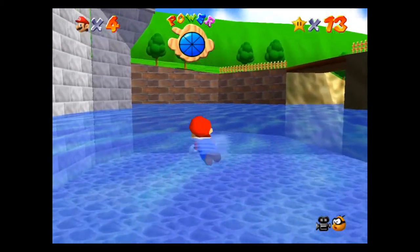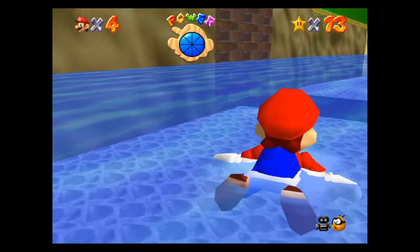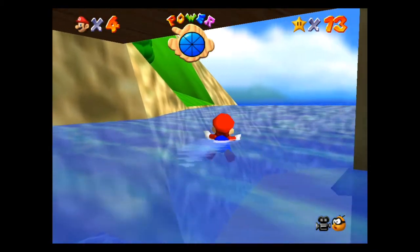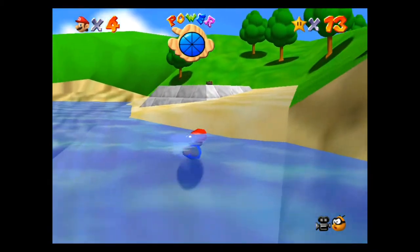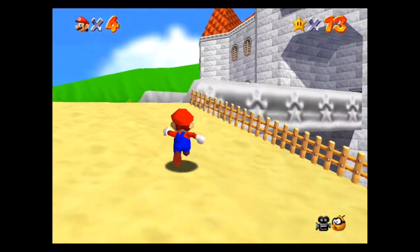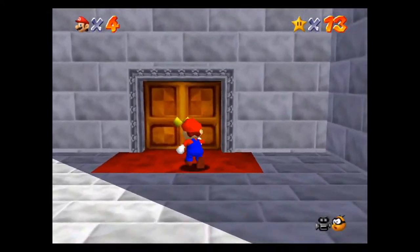Draining the water gives you access to the basement area from the outside of the castle, as well as another hidden area that gives you access to a power switch where you can get the blue switch — so you can turn Mario invisible with the blue invisible cap.